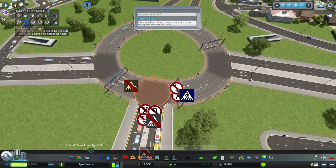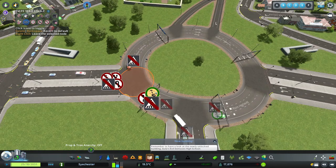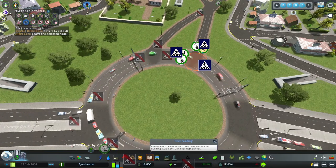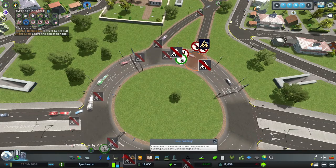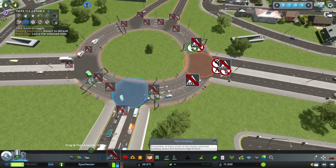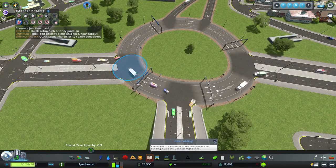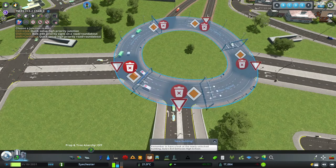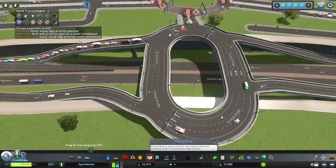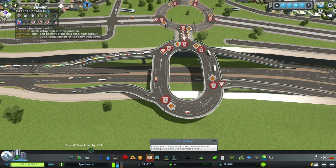Let's have a look down here - we've also got crossings enabled here, and these haven't been done either on our new roundabout. So let's pop these all in: crossings, crossings, crossings. I've switched on the lane changing there, so let's disable that as well, and over here as well. Let's go to the priority - if you hold shift and click, that will set the whole thing to priority on the inside of the roundabout and give way on the outside. We should be able to do that on this one as well, and that should now make this into one full roundabout.